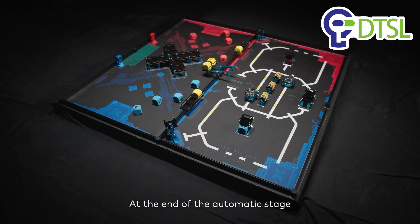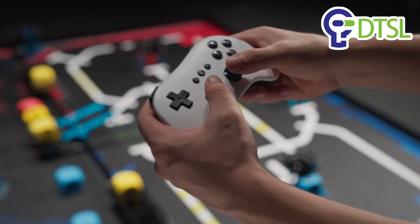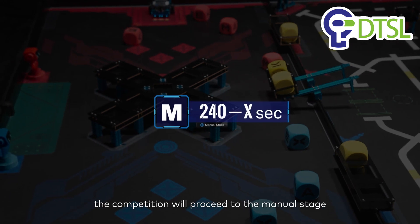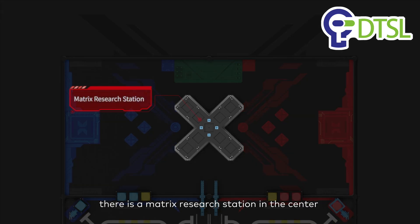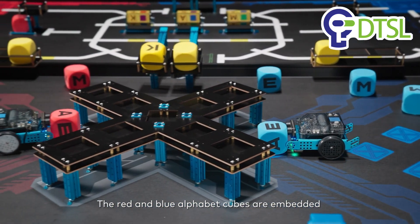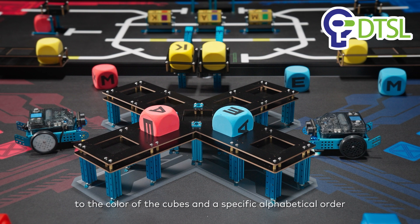At the end of the automatic stage, the match enters the scoring time of the automatic stage. After the scoring of the automatic stage has been completed, the competition will proceed to the manual stage. In the manual stage, robots can score through the following actions. Mission 8: In the manual area, there is a matrix research station in the center where the robot is remotely controlled to move the alphabet cubes. The red and blue alphabet cubes are embedded in the matrix research station according to the color of the cubes and a specific alphabetical order.